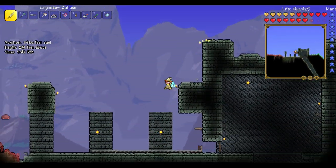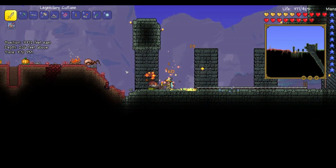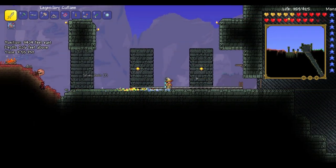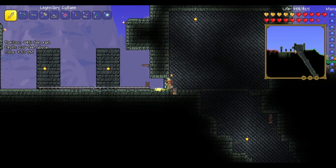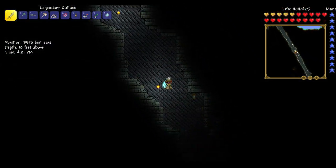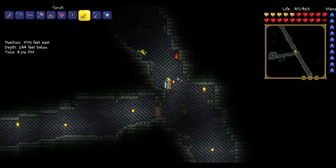I get to the dungeon in about one minute. I should probably build on the opposite way going to the jungle, but then again if any meteorites land it's not going to have much area. But this is our dungeon. If we go down here we will see the hard mode chests — the post-Plantera chests. There are several of them.